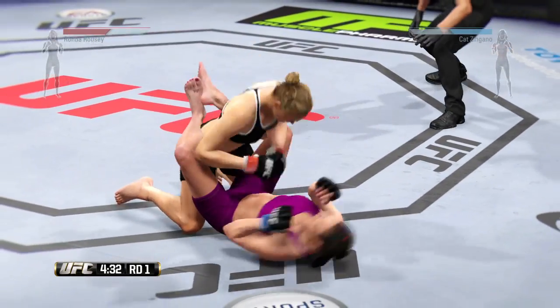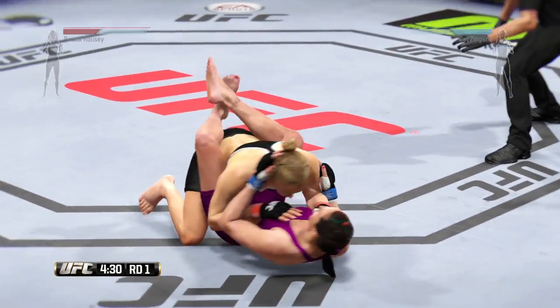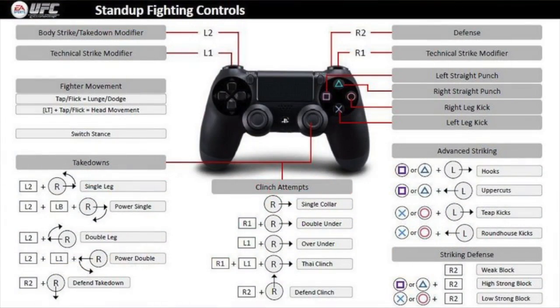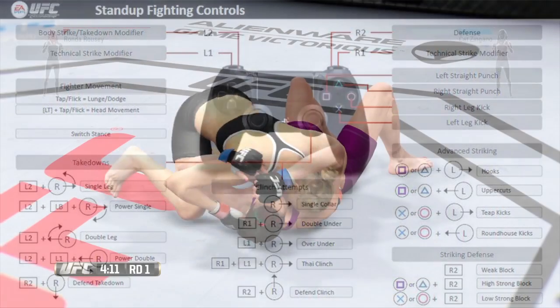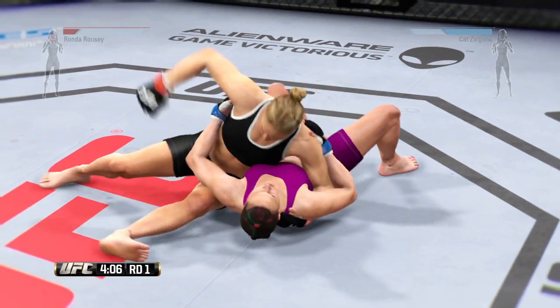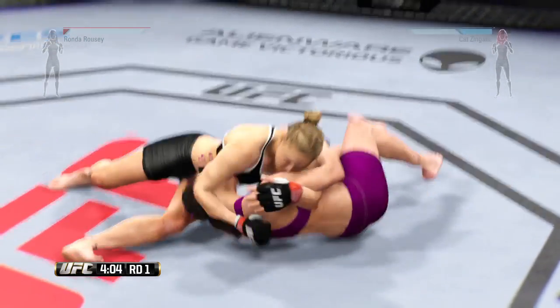I got hit with a body kick there but with great ground offense I was able to make the fight mine. I want to stand the fight up — you don't want to be on the ground too long against a submission artist. When you do get to the ground, make sure you are using your transitions to either get off the ground or get on the offensive. Stand-up fighting controls you will need: striking defense, advanced striking, and ultimately takedown defense. Make sure you sprawl on shots coming in — if somebody comes in for a takedown, push them off immediately.